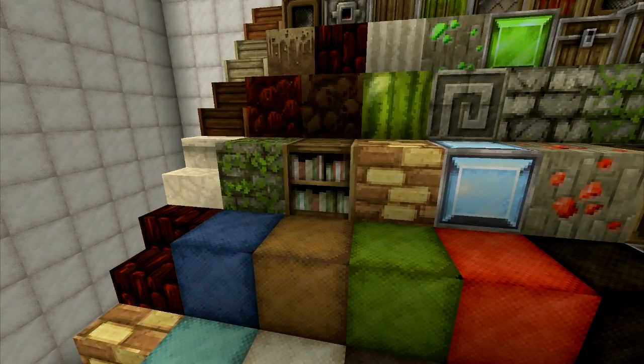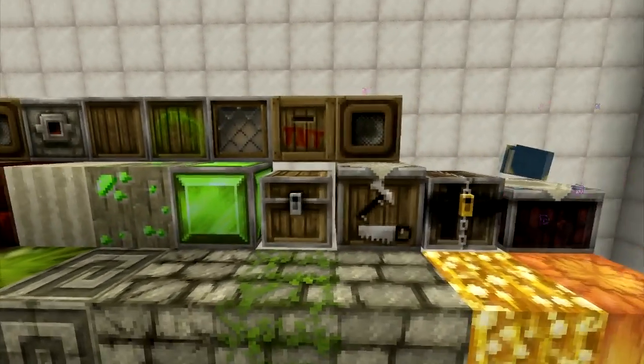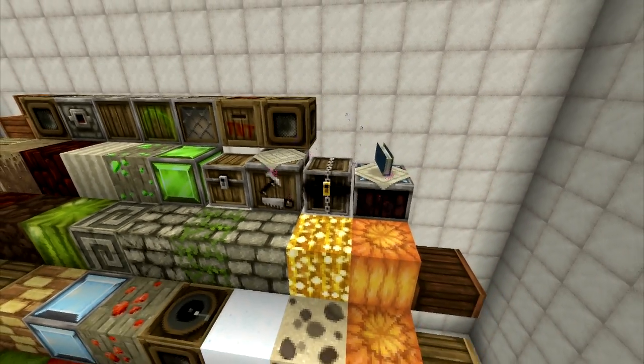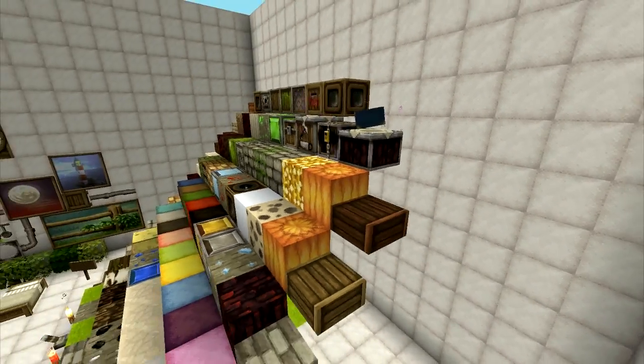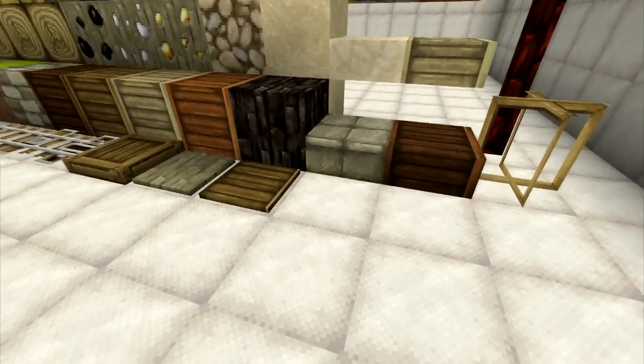The bookshelf has some different sizes and different colors of books. You can see the TNT block up there, the chest, and the workbench. You have your pumpkins over here, and then the cobblestone and the bricks.